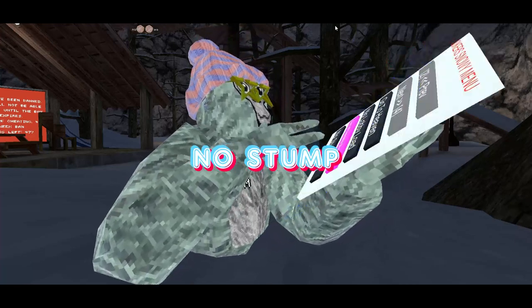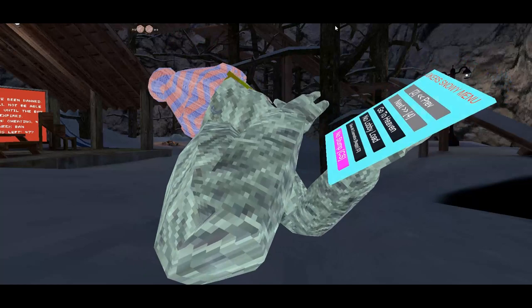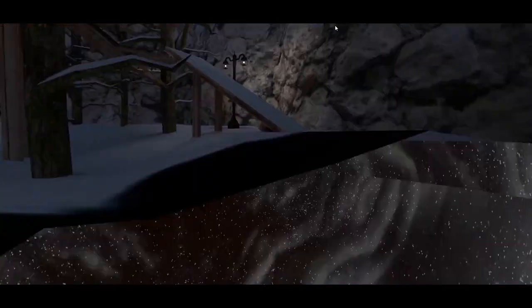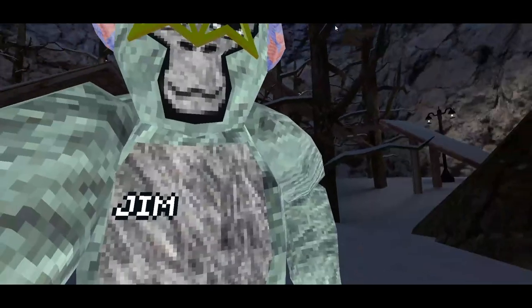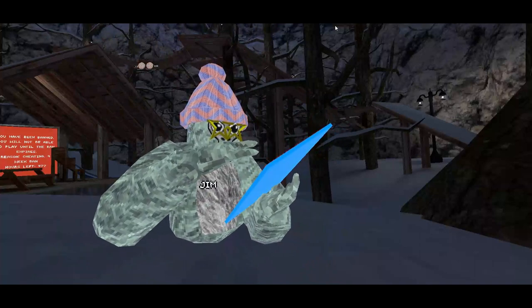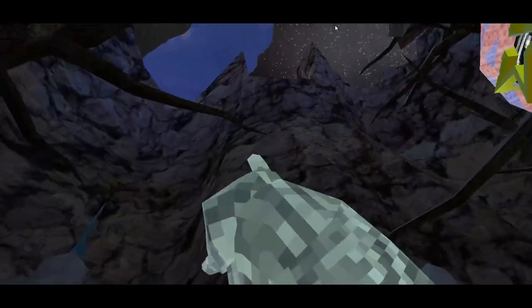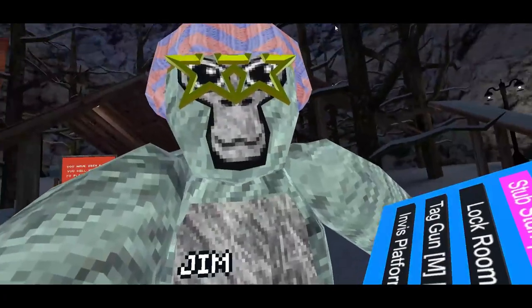No stump — what does that do? It makes the stump disappear for you. Turn it off. Next one: stab stump — stub stub stub stub. It's like the old grab mechanic right there. Pretty cool.